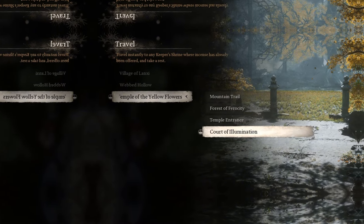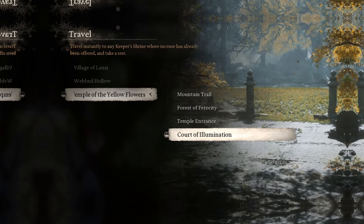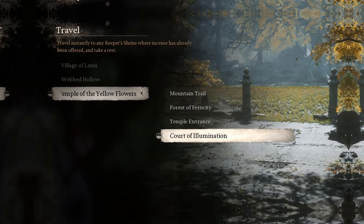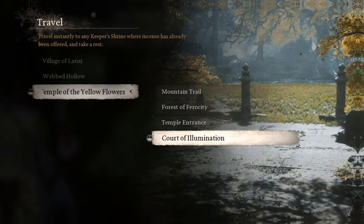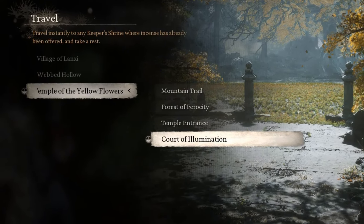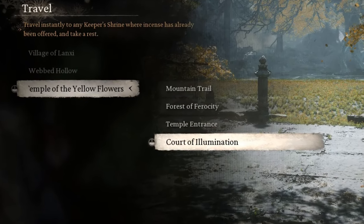Venom Daoist Location 2 is in the Temple of the Yellow Flower, subzone Court of Illumination. From this shrine, turn around and take the path straight in front of you — the path opposite the shrine. When the path splits, go left until there's a cutscene with the Venom Daoist. To trigger this, you must have defeated him at the first location.